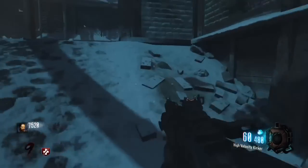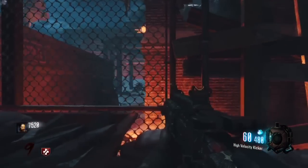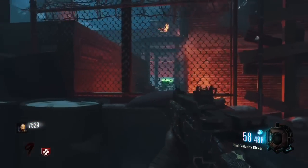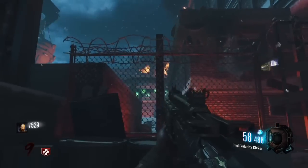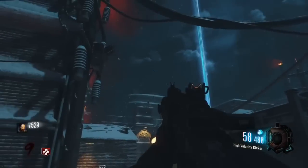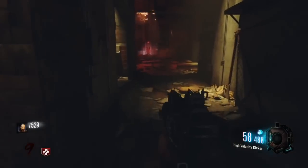Look behind the fence — there's gonna be a box on one of the posts, specifically the left post. You'll be able to shoot it with your Pack-a-Punch gun. After you shoot it, you'll see a bunch of perks going up in the air and circling — that means you activated it.